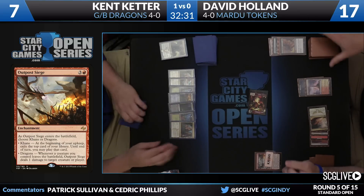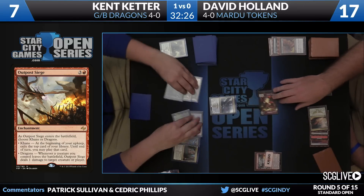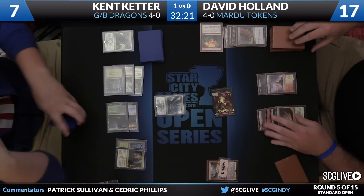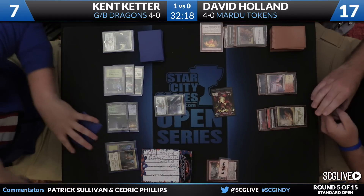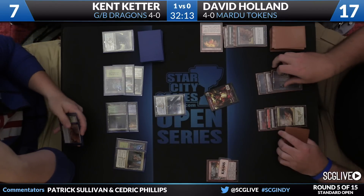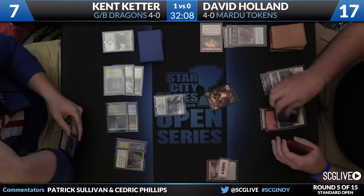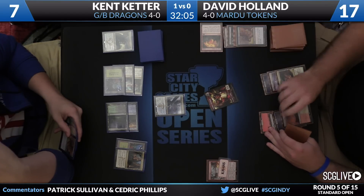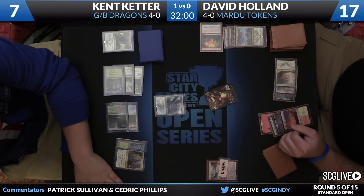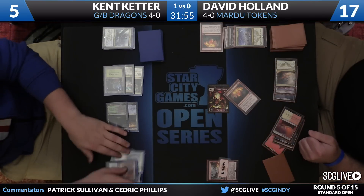Keter just going to draw a card — picks up a copy of Dragonlord Ojutai — that'll enter the battlefield. A trigger here from Outpost Siege will be a Stoke the Flames. Holland will take a draw step. There's a land. In combination, this should be lethal. We've got a Crackling Doom and a Stoke the Flames — this will put him from seven to five, attack puts him down to four, and Stoke makes this game no more. There is Stoke — that'll take care of it. David Holland going to win game number two here over Kent Keter.